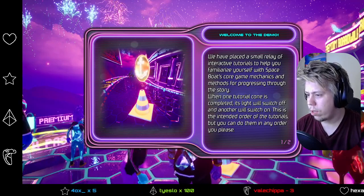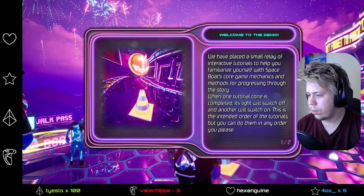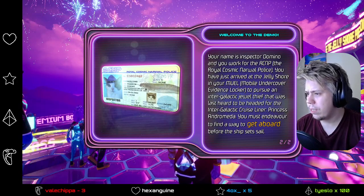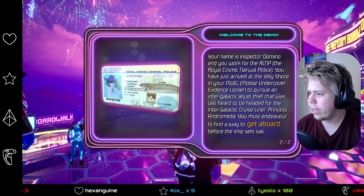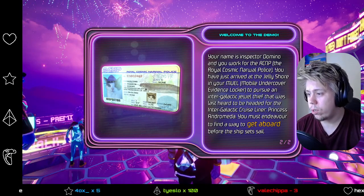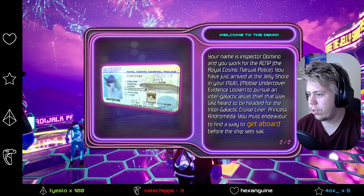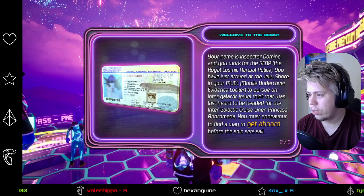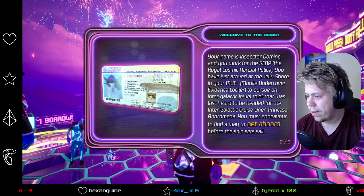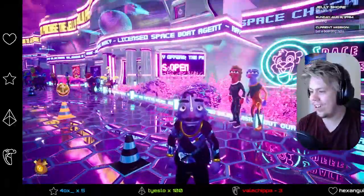We have placed a small relay of interactive tutorials to help you familiarize yourself with Spacebrook's core game mechanics and methods for progressing through the story. When one tutorial cone is completed, its light will switch off and another will switch on. This is the intended order of the tutorials, but you can do them in any order if you please. Your name is Inspector Domino, and you work for the RCNP, the Royal Cosmic Narwhal Police.